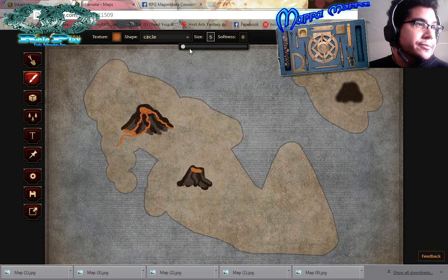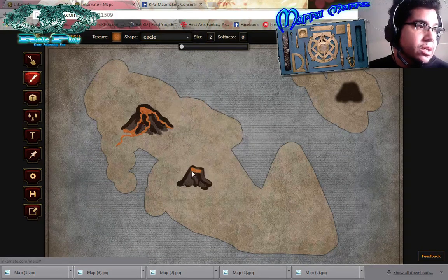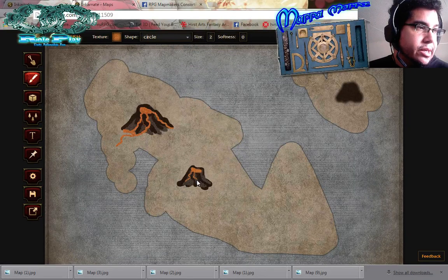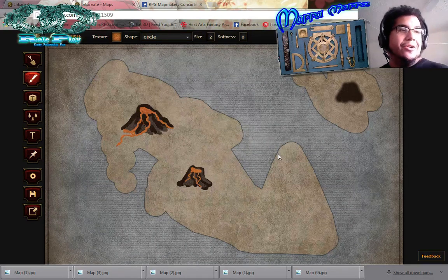Drag that down a little more and just squiddle the lava down. It's like an active volcano, almost! And that's pretty much how you can create a basic volcano.